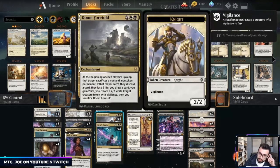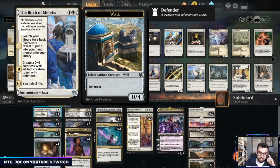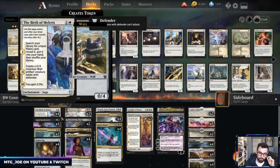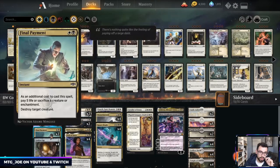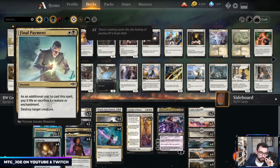In this list we're using Doom Foretold with a bunch of cheap enchantments to sacrifice to it. We have Birth of Melides to find lands and later be sack fodder, Golden Egg as card draw that can later be sacked, and Treacherous Blessing for card advantage — which has a downside, but in this deck we can easily sack it to either Doom Foretold or Final Payment.